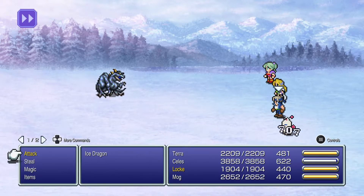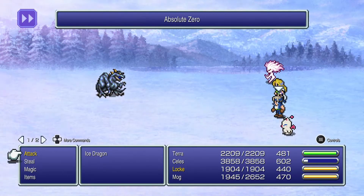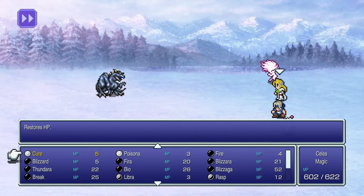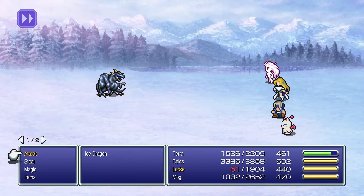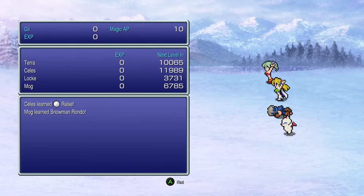Ice Dragon — 24,400 HP, weak to fire, shockingly. I want to open with Celes's Fira, and then I also want Terra to transform and use Fira as well. Ice Dragon has some rather nasty AOE attacks such as Absolute Zero. Locke dies — it's honestly not the end of the world. This guy's fast as well, and Avalanche is another AOE ice attack — does not mess around. Locke falls over as predicted, but as long as you can get two or three Firas and one empowered Fira from Terra, this is an easy boss fight. Celes learned Raze and Mog learned Snowman Rondo — good stuff.